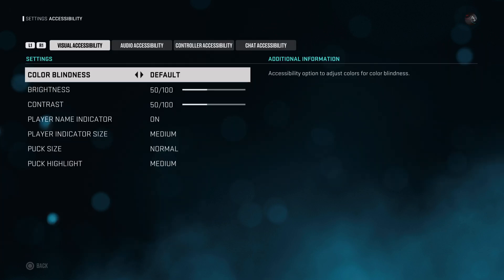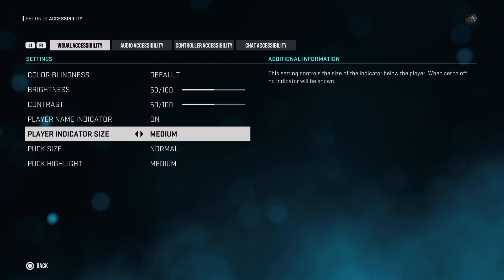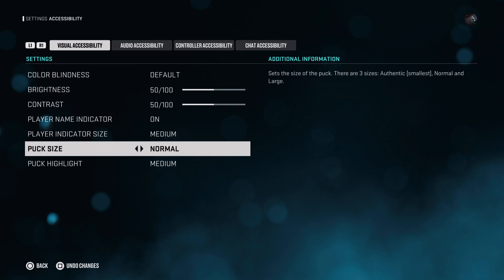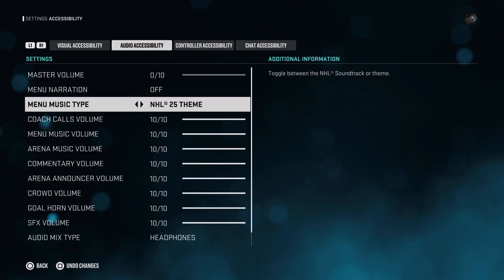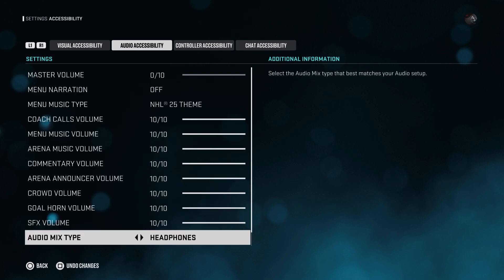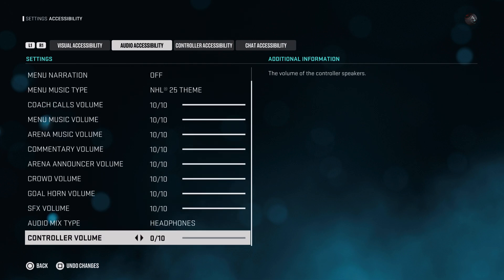They have accessibility settings — let's run through these. If you have color blindness, there's a player name indicator size you can change, and a large puck size option to make it easier to see. They also have audio menu narration, so everything is read to you. There are all the volume settings and audio mix options — headphones, speakers, stereo, whatever you want. I use headphones.